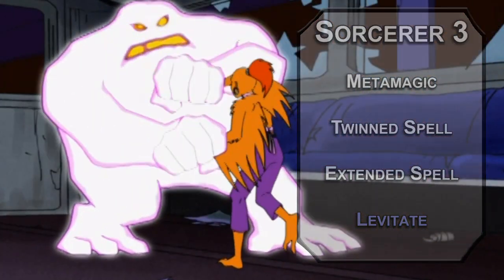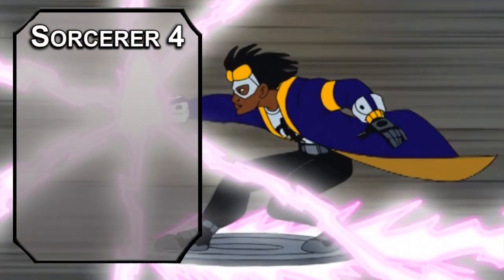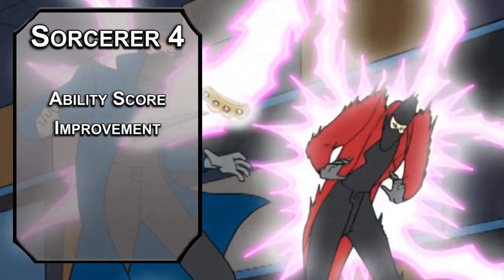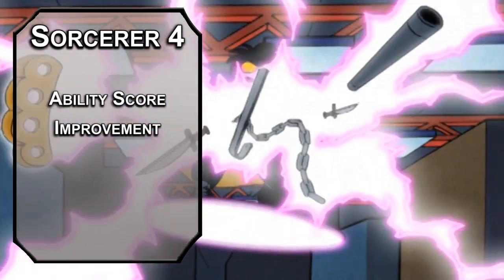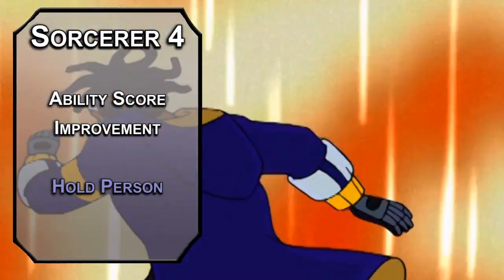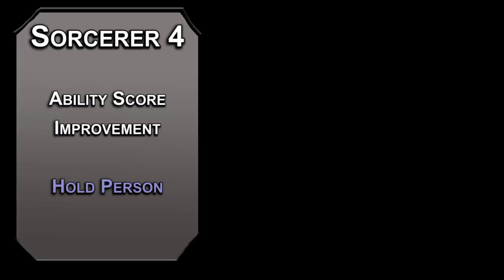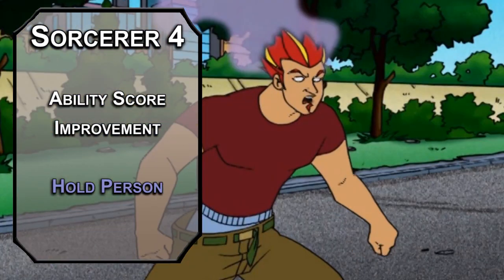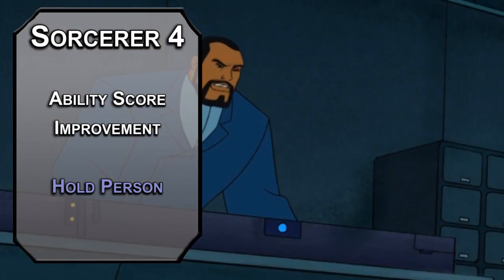Feel free to make your Static an Aarakocra though. Fourth level Sorcerers get an ability score improvement — Charisma will help you be better at casting spells, and if you're going to turn your one-trick power into a multi-trick power, you're going to need a good modifier. With this level's spell, Hold Person will help you give someone some static cling, forcing a Wisdom saving throw and paralyzing them if they fail. Bust out a couple of sorcery points for twinning, and this can hold multiple criminals at once.